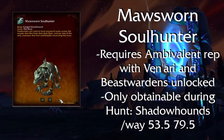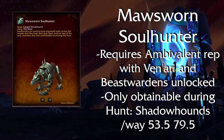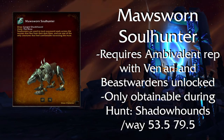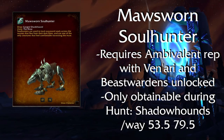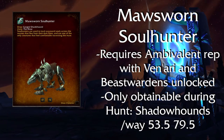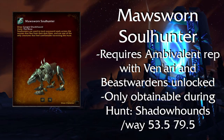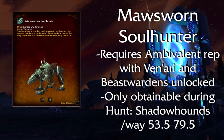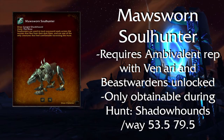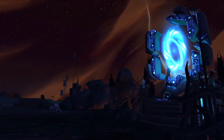Maw Sworn Soul Hunter — this mount is both a drop and a reputation mount, in the sense that you will need to have at least Ambivalent reputation with Ve'nari in the Maw. You will also need to have the Beast Wardens in the Maw unlocked. This mount is only available during the Hunt: Shadowhounds, which is one of the 4 hunts you can do in the Beast Warden depending on the week. You will have to kill 6 packs of mobs and then kill the boss at these coordinates. This mount can only be farmed once a week, so if you don't get it you will have to wait.